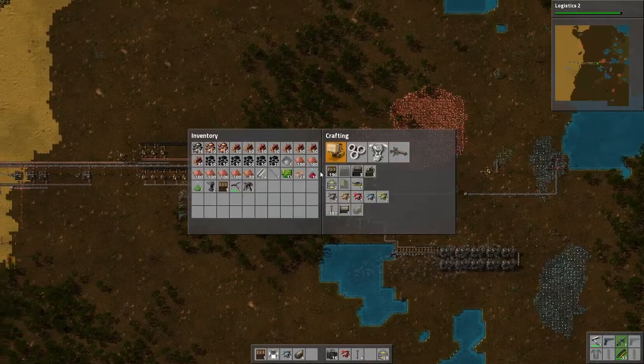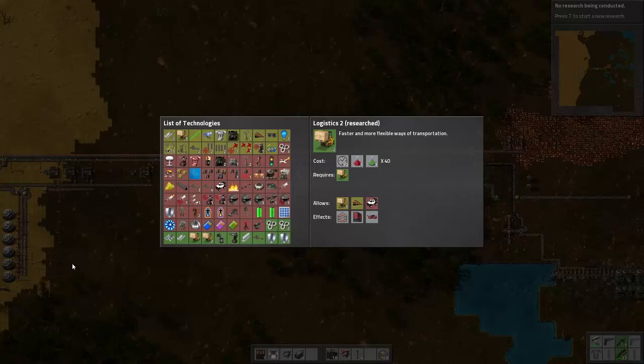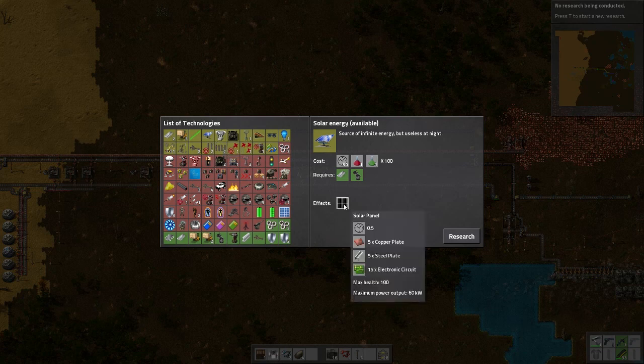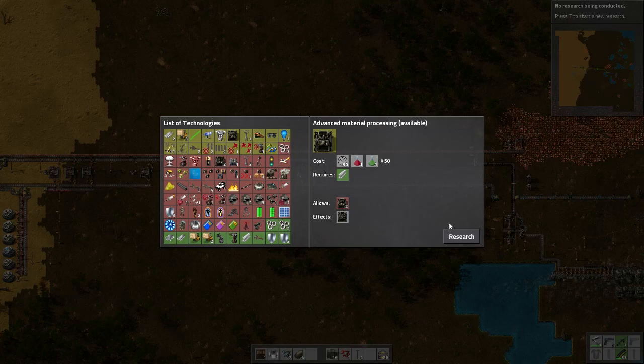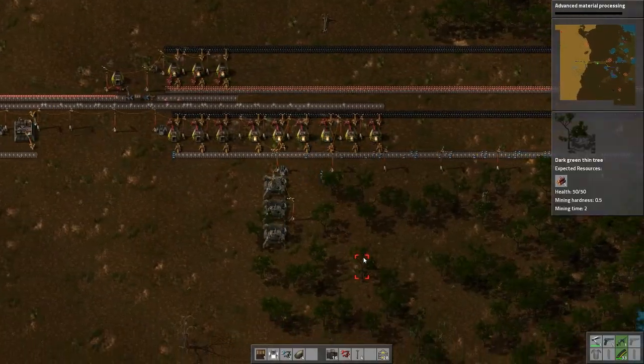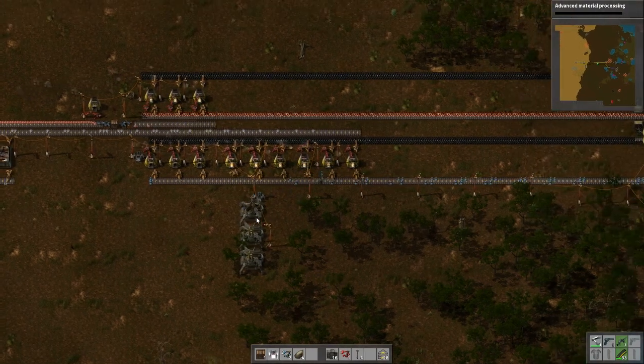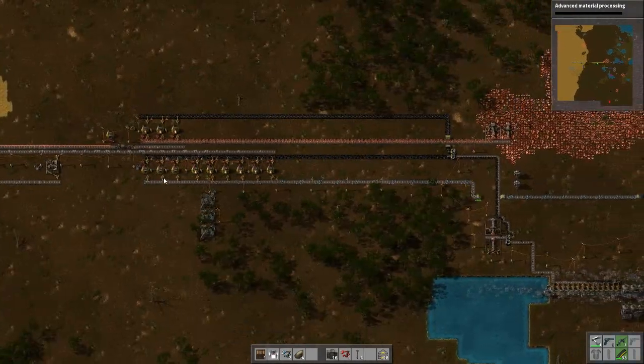Let's come back over here. We're good - we're getting a backlog of green science packs. All right, the next thing we want to get is I want to start working on solar panels. But first let's get this advanced material processing research out of the way. I'm already getting to the point where not enough iron's getting to these end pieces.